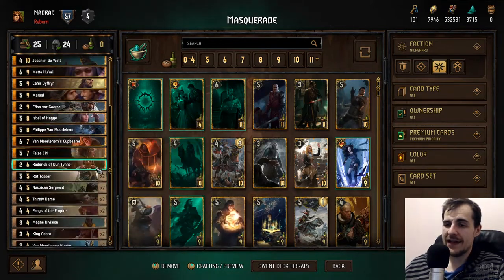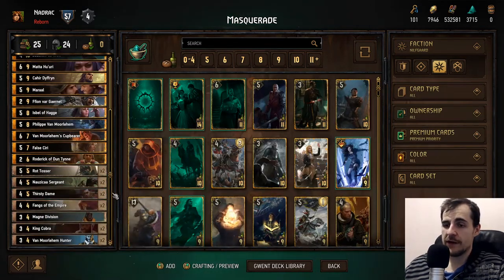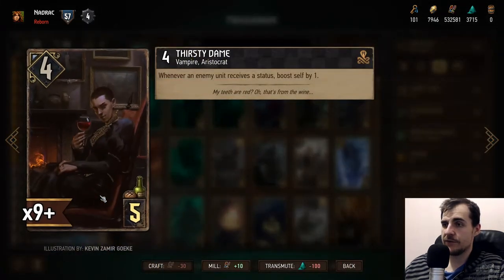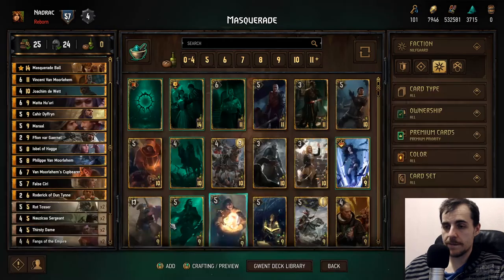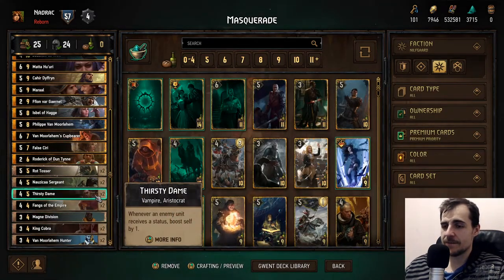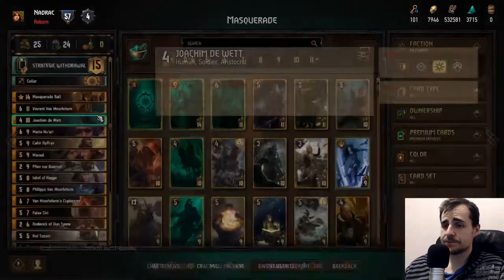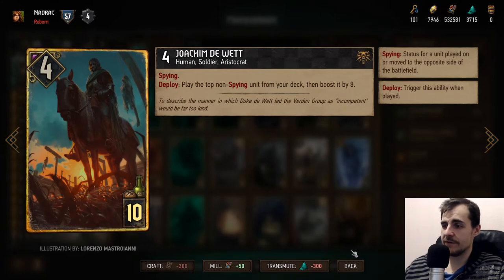This deck definitely has and needs both proactive and reactive plays. The core value generators are Nausicaa Sergeant, which are deploy-based — we have quite a lot of those. We also have Thirsty Dame, which is based on status. If the enemy is spamming vitality and the Thirsty Dame stays up, you win the game. Thirsty Dame likes status. We can also play spies and that counts as status too. Same thing with Joakim — he's a spy, he goes in, he's an Aristocrat, we get some boost and a unit. Joakim is just a good addition to the deck.